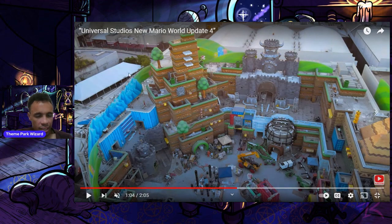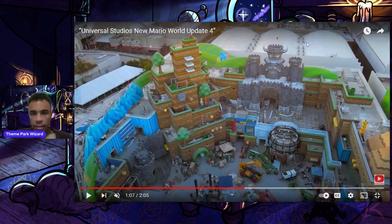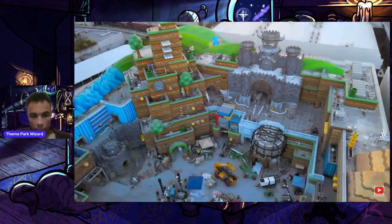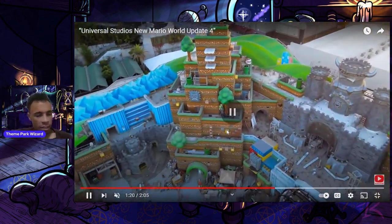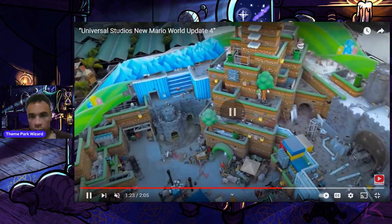Here's the Jurassic World extended queue tent. I still think Donkey Kong would work well right over here. There's Yoshi — I saw an article that Yoshi appeared at Hollywood, but he's been in this spot for a very long time, so I'm not sure what they were talking about. And there's the piranha plant that's always hidden over there.